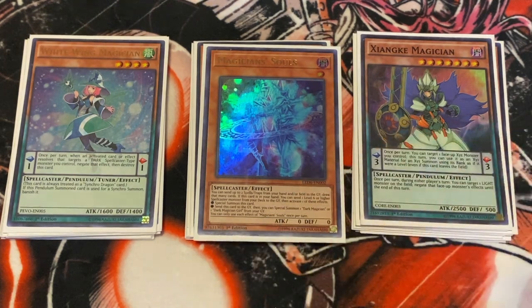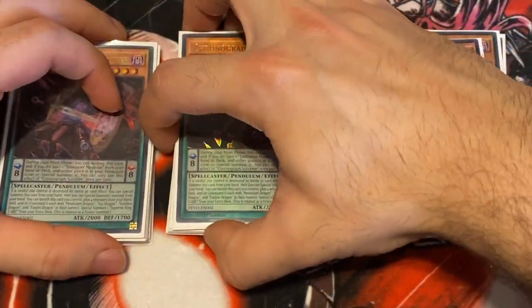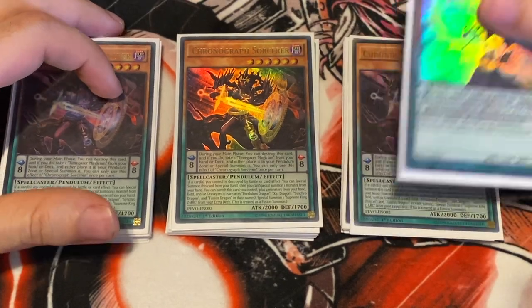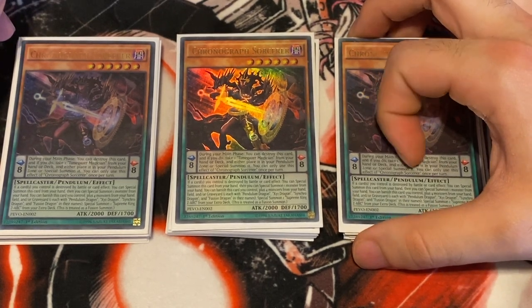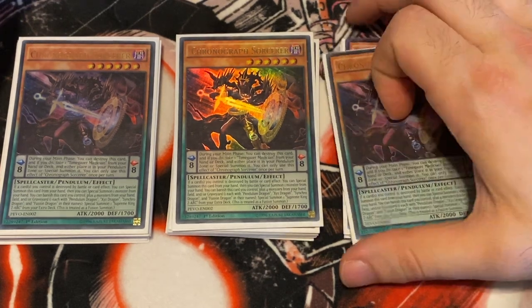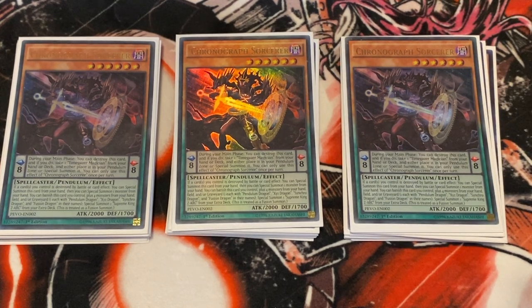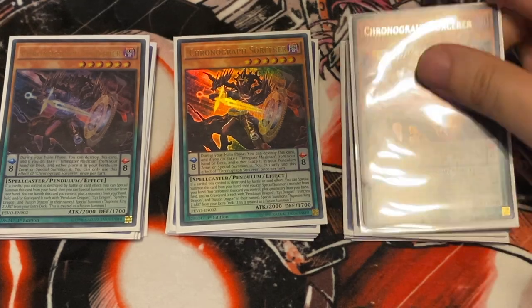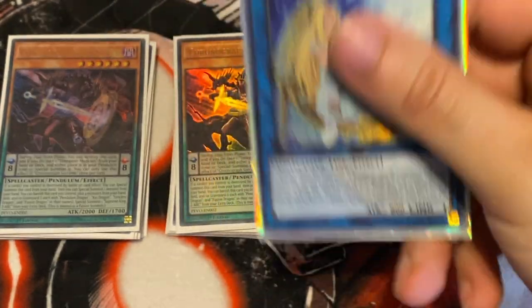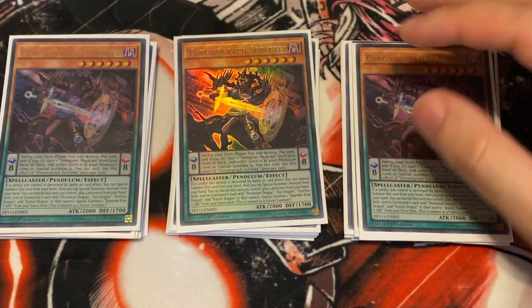I highly advise playing three Chronograph Sorcerer and one Time Gazer. This deck destroys Despia, and you want that matchup to be even easier. The best way is to make it so Guardian Chimera cannot pop your scales — if Chimera pops your monsters you literally don't care. The idea with Chronograph is you Special Summon Time Gazer, put up scales, and bait your opponent into popping them. If they don't pop them and they know what Time Gazer does, that's fine — they pass test one.